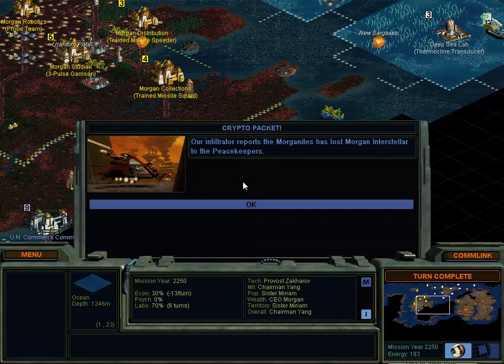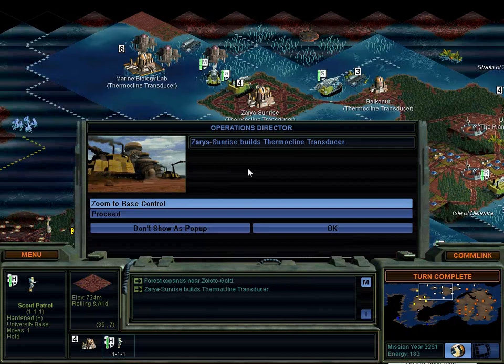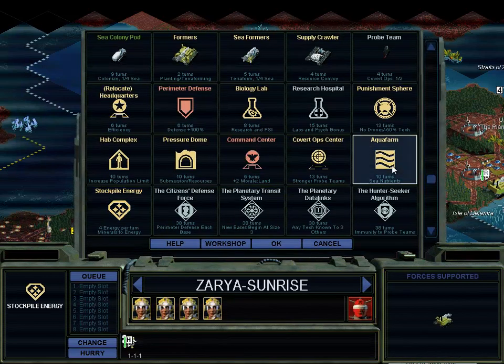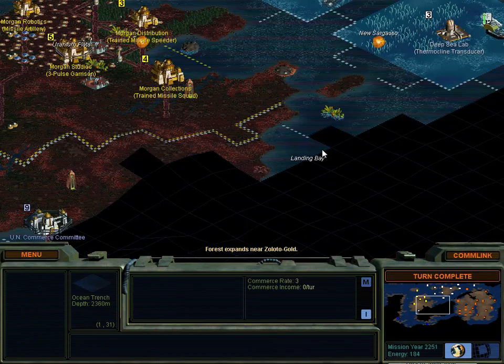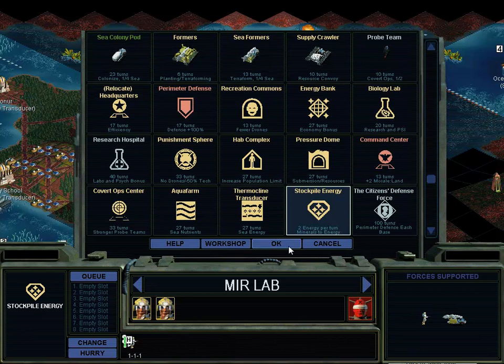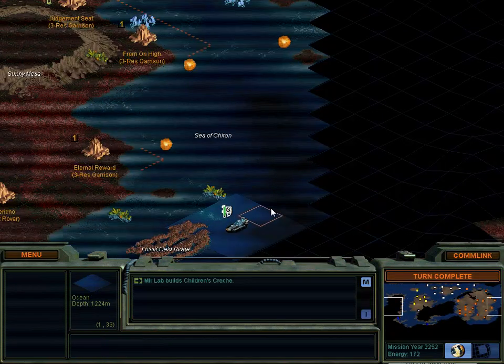Infiltrators report the Merganites have lost Morgan Interstellar to the Peacekeepers. Lal and the Merganites are at war still. Production complete. Thermaline Inducer - good. Turn complete. Production complete. Should really queue some stuff, but I'm waiting for my new military to come in, so I can build something really awesome. Turn complete. So I'm not committed to anything yet.